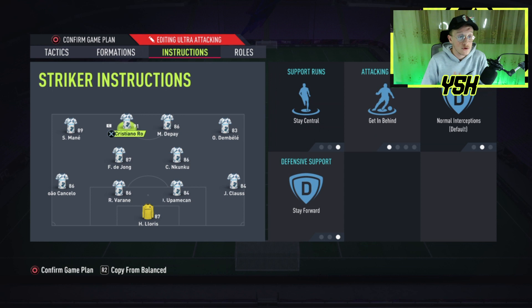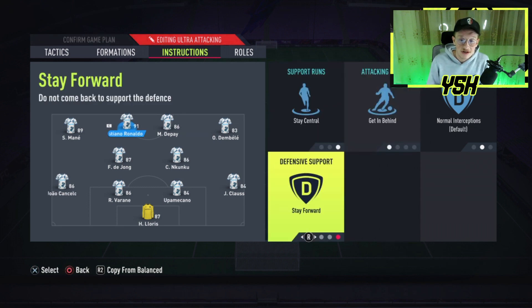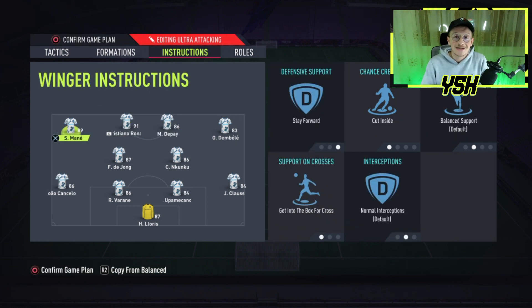Now let's move on into the strikers. You have got two strikers. The striker who has got the better pace and shooting should be your left striker, and the striker who has got the better passing and dribbling should be your right striker. Your left striker is going to be getting in behind, and your right striker is going to be playing like a sort of a playmaker, assisting the attackers. For your left striker, he should stay central, get in behind, and stay forward. For your right striker, he should stay forward only.